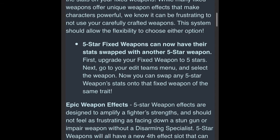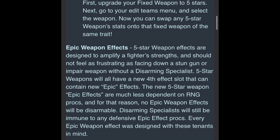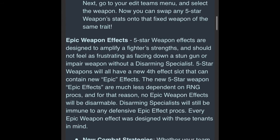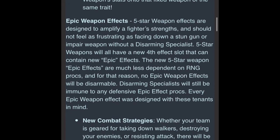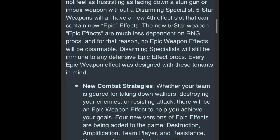These weapons are designed to enhance a character's abilities and their strengths, but it's not supposed to cause a lot of frustration like a stun gun and not having a disarming toon. In this case, these epic slots' effects cannot be disarmed, but neither will a disarmed toon be able to trigger an epic effect. And with this, there are now 4 new epic effects that have been added to the game.